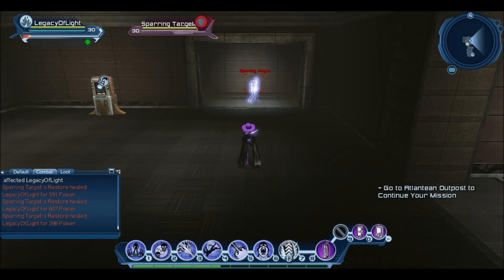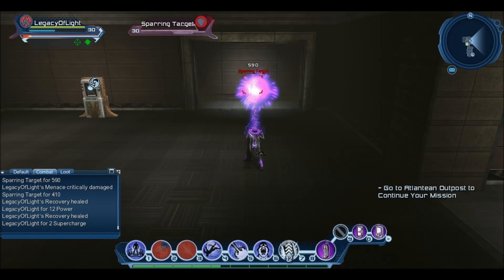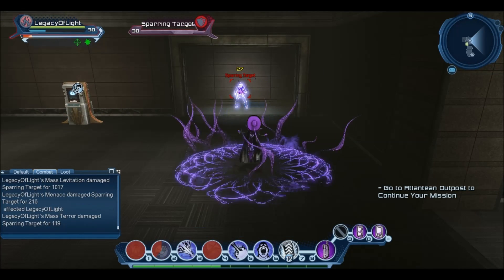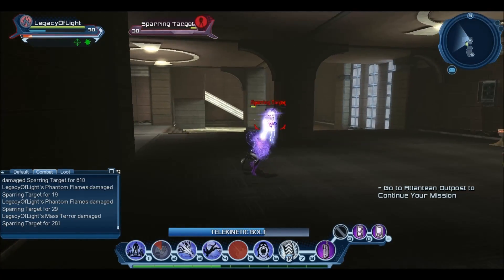Once again, the rotation is: Mass Terror, eclipse Menace, weapon combo, Phantom Flames, weapon combo, Mass Levitation, straight into Mass Terror, and then straight into TK Bolt.